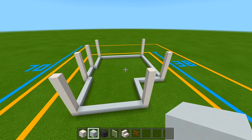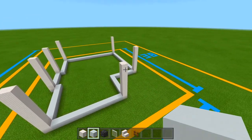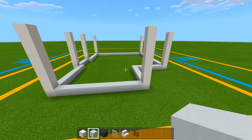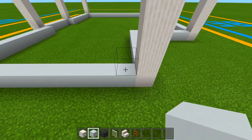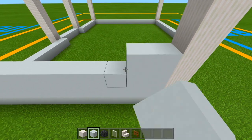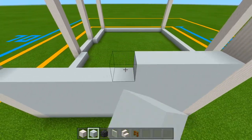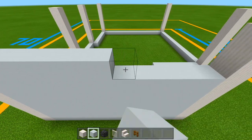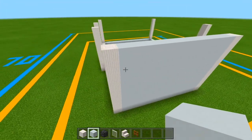Now with my white concrete, I'm going to fill in all the other space in between the pillars until it's brought up to the same height as the pillars. We're just lined up where all of the white concrete already is and bringing it up by an additional 7 layers to match the pillar height. I'll do this all the way around and then go back and cut out all of the holes for the doorways and the windows.